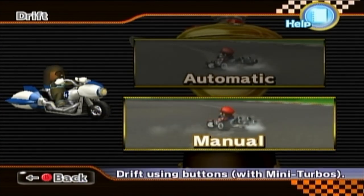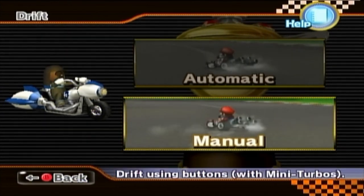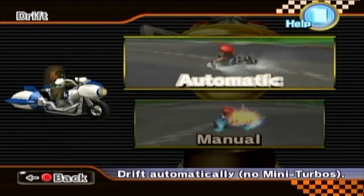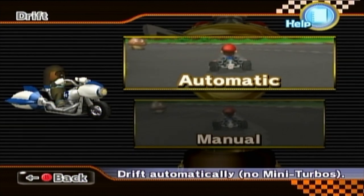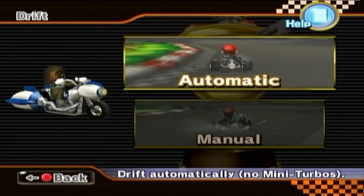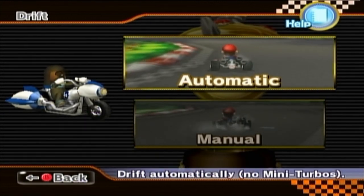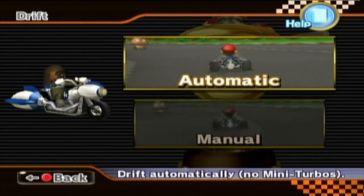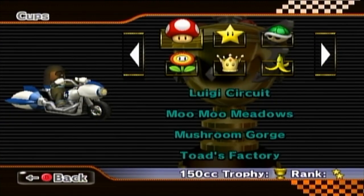I've finally figured out the difference between manual and automatic. Manual drift is the main way that I play the game. If you change it to automatic, you cannot drift, and you also cannot hop or get mini-turbos, but every vehicle will have a default higher handling stat. Your generic turns will be better, but you can't hop, drift, or mini-turbo. Because of that, I'm going manual — all the way.